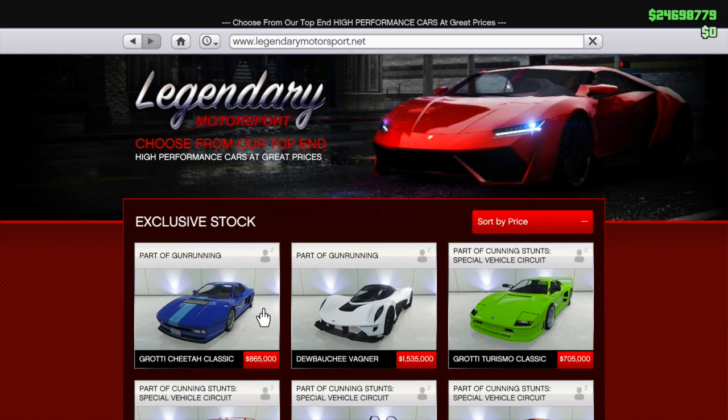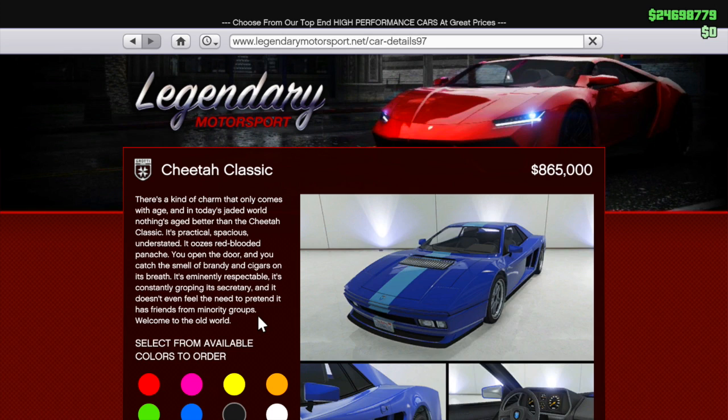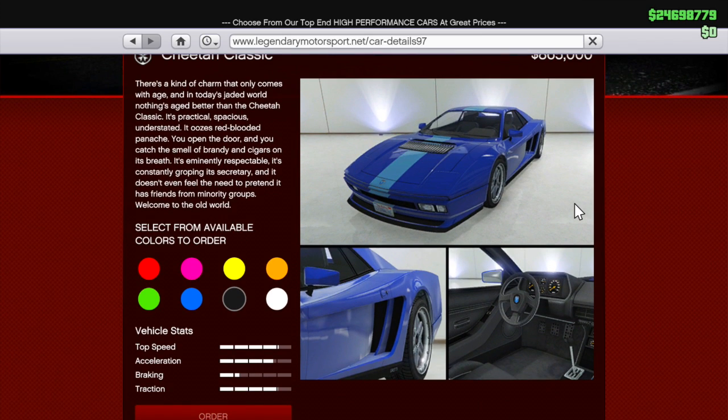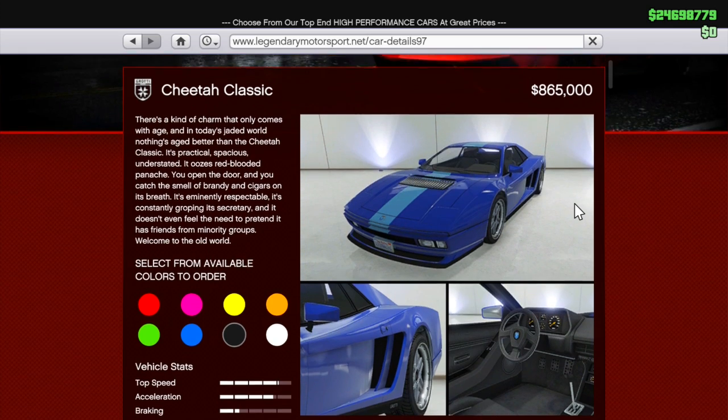Bottom line is I absolutely love this car. I'm going to be doing another video later today more dedicated to this vehicle, its quirks, its cool features. It's available on Legendary Motorsports for $865,000, which is not all that bad at all. It's based off of the Ferrari Testarossa, which is why Rockstar said since it rolled off the production line three decades ago — it was a 1980s Ferrari supercar. Very cool stuff here, and this is just an amazing vehicle. This video is just to give you guys a quick summary of everything that's new going on this week.